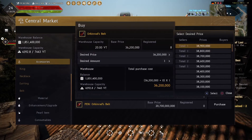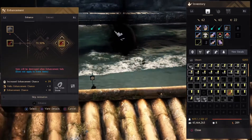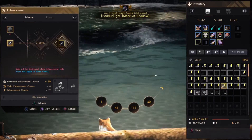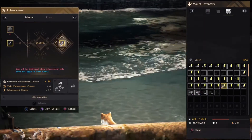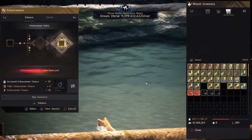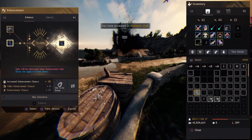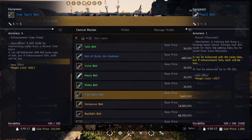Buying an Orkenrad belt so that I can enhance my Orkenrad belt — give me a PRI Orkenrad belt. Of course it blows up. Moving on to the bassy belts — can I get a PRI? Yes I can. Can I get a DUO? Back to cadry — give me a PRI, there's a PRI cadry ring. Can I get a DUO? No good.